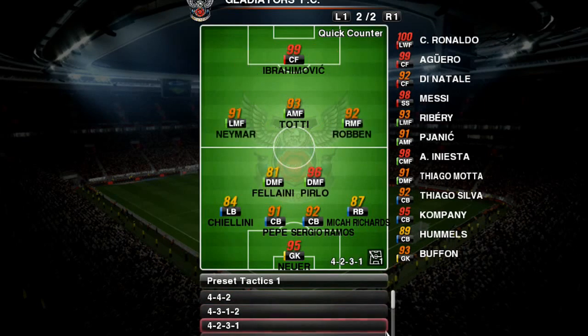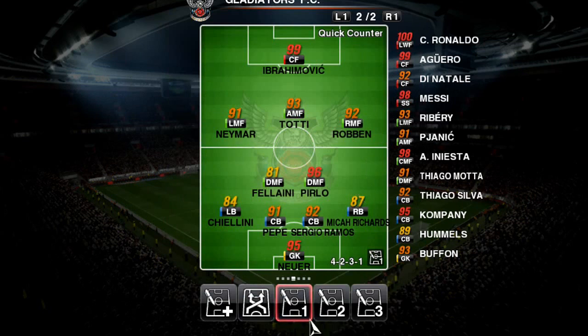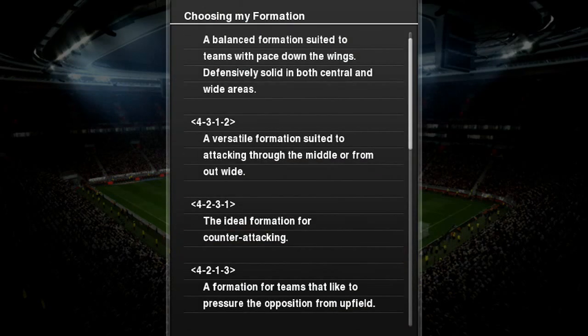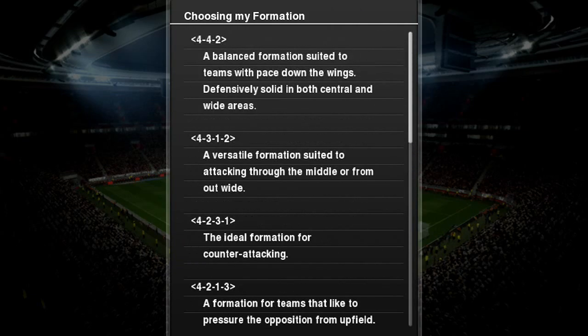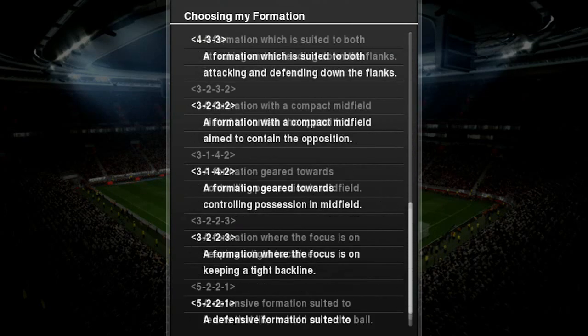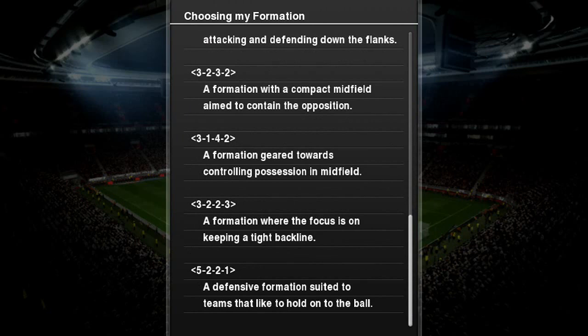The 4231 is right here. If I want to play a quick counter I'll use this. Now for my second formation, if I want a defensive formation, I'll look at which one fits. It says 442 is a balanced formation suited to teams with pace down the wing, defensively solid in both central and wide areas. Or if I want to keep the ball I would go for the last one — a defensive formation suited to teams who like to hold on to the ball.